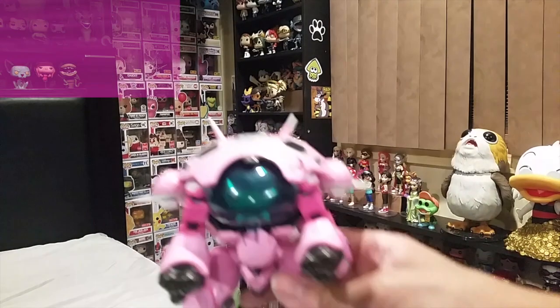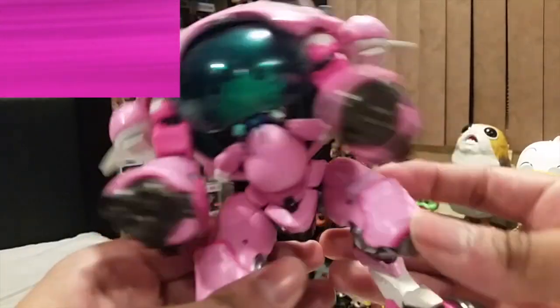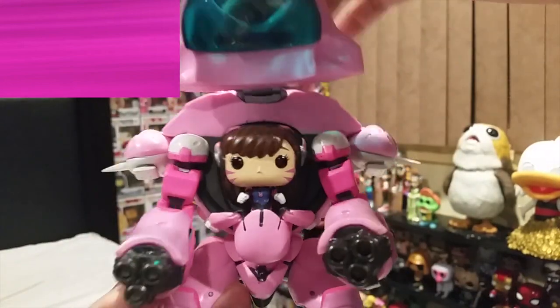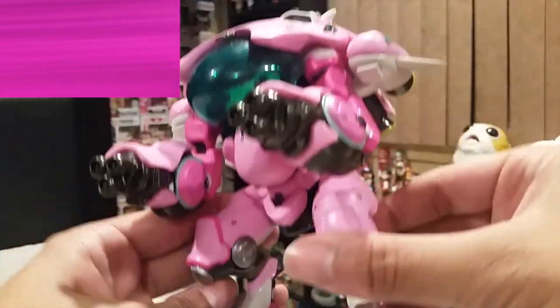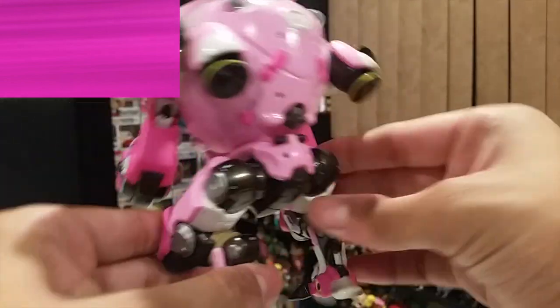Let's get started. The first color is pink. We've got D.Va with the mech here. I've already shown this in my Q&A but I want to show it up a bit closer. The pop is absolutely great. I love the details all around it. I also love how it opens up and there's a little mini pop inside, which is D.Va herself. Very nice figure. Unfortunately it is pretty expensive — it's like $25 — but that's because it's technically two pops in one.